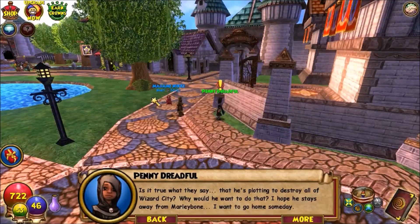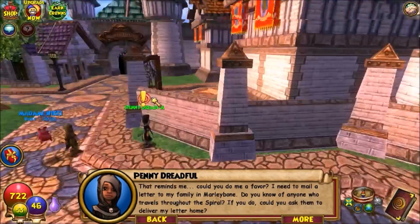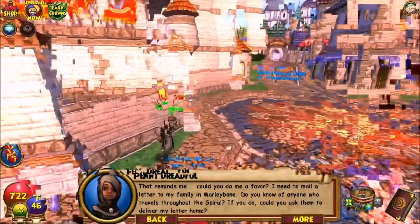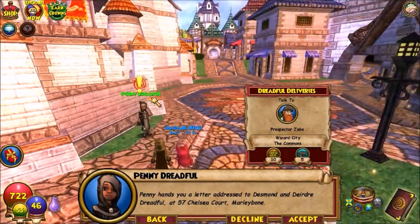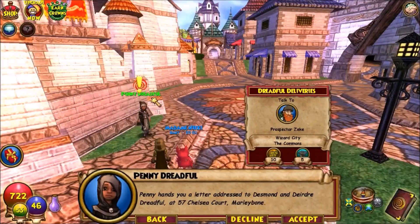Penny asks me a favor: she needs to mail a letter to her family in Maly Bond and wants to know if I know anyone who travels through the spiral. I tell her it's Prospector Zeke. She hands me the letter and I go to Zeke quickly to give it to him. Zeke says 'That's no problem — I go there all the time. Let me take it off your hands.' I gave him the letter.